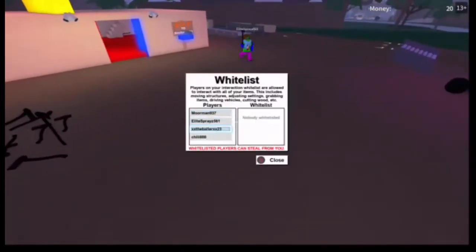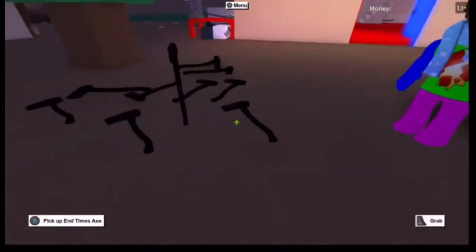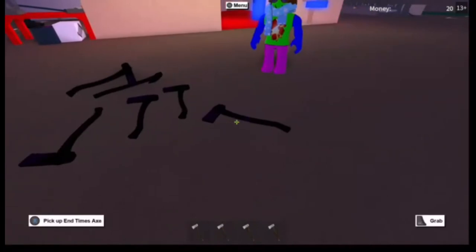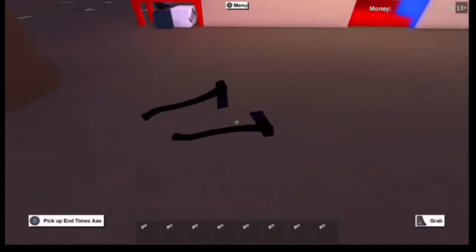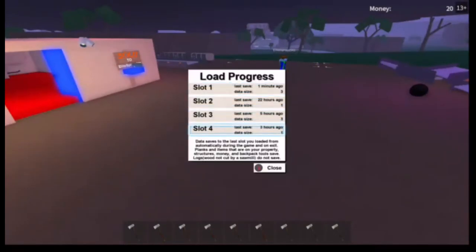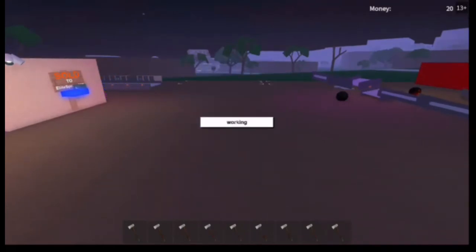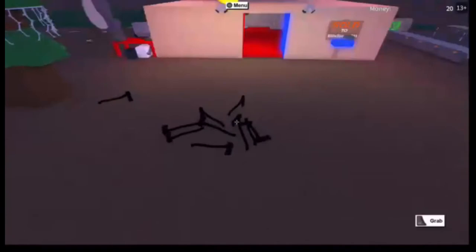So let's get straight into this glitch. What you're gonna do is have each other whitelisted — Elite, whitelist me. So you pick up every single axe until your inventory is full. Then you go down to slot four, or whatever slot, hit overwrite and confirm. It'll say 'Save Success.'